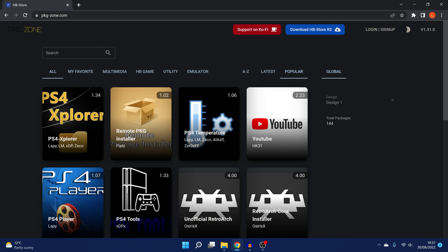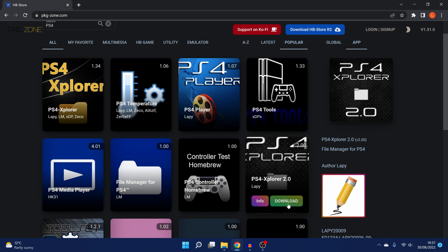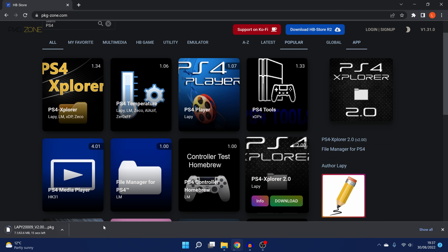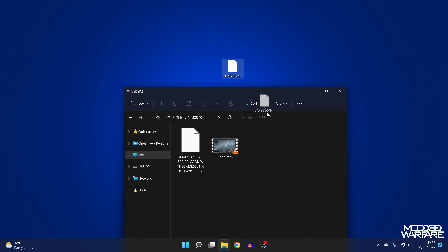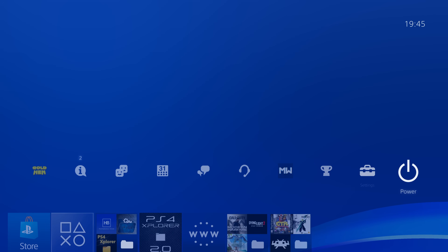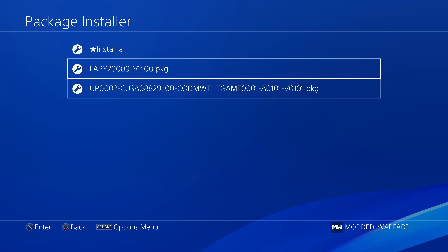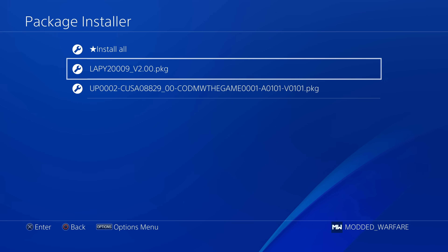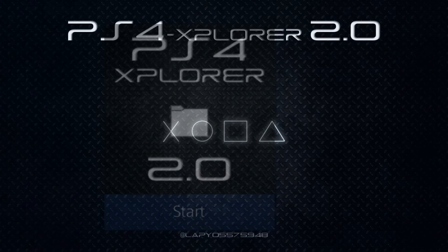If you want to download it on the computer, head to package-zone.com in your web browser and search for PS4 Explorer version 2.0, then hit download to save it to your computer. From there, copy the package file to the root of a USB drive, eject it, and plug it into the PS4. On the PS4 go to Settings, then GoldHen, then Package Installer, and select the package file to install it.